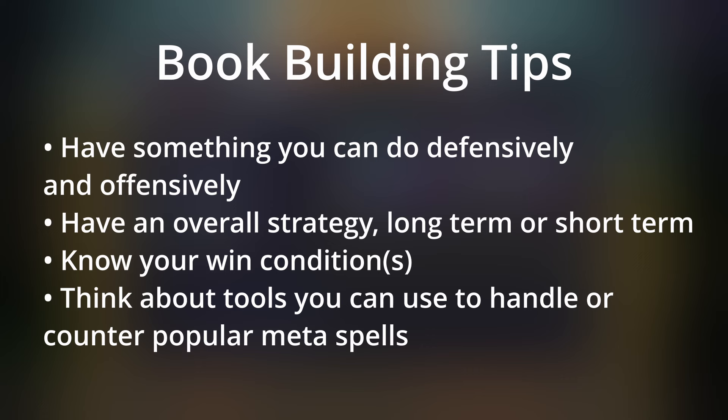When building books, generally have something you can do defensively — for example, stall or bring out minions — and offensively, like damage or trapping. If you're up 100 health, what's your offensive plan? Do you have Ice Bomb to rush? Do you have a Mega Boulder? Do you have Frost Shards? How are you going to push that advantage? If you're down 100 health, what's your defensive plan? Do you have methods to stall? Do you have healing? Do you have sustain, like Protection Shields?